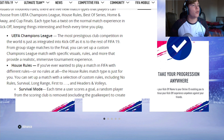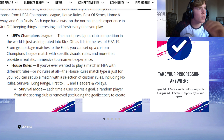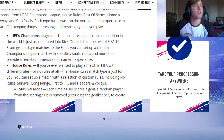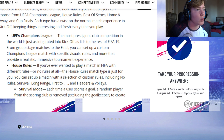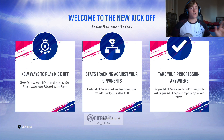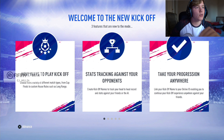So we have the new types of matches. We have the UEFA Champions League — the most prestigious club competition in the world — just as integrated into kickoff as it is into the rest of FIFA 19. From group stage matches to the final you can set up a custom Champions League match with specific visuals, rules and more to provide a realistic immersive tournament experience. That sounds cool because it's almost like an online kickoff tournament instead of just playing friends.